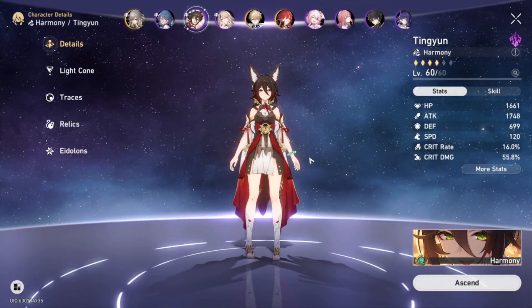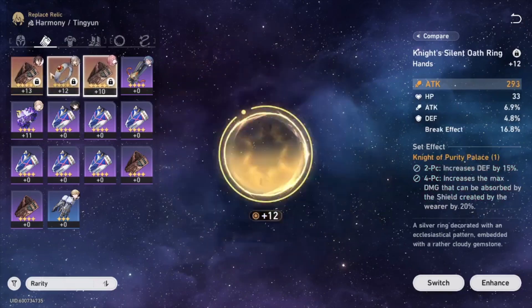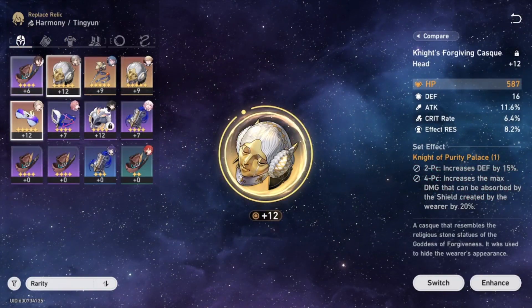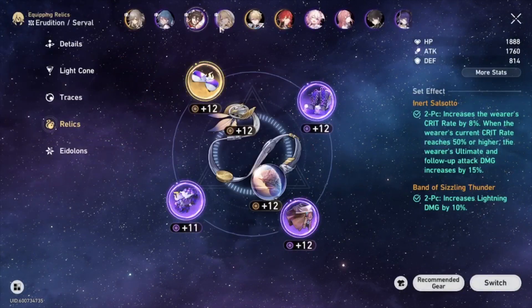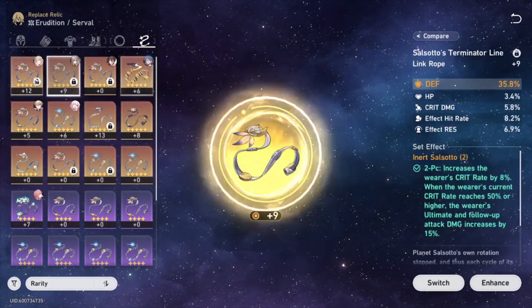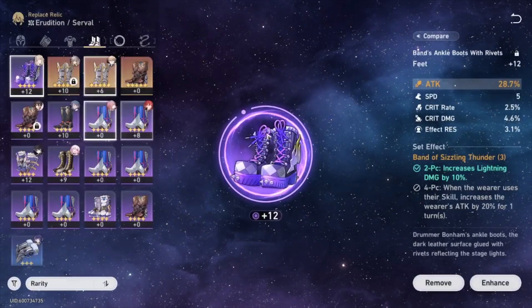The first thing that you shouldn't do is level your 5-star artifacts to level 15. The reason is that the amount of XP it takes is not worth the investment. It takes the same amount of XP to go from level 12 to 15 as it does to go from 1 to 12, meaning you are going to hit a point of diminishing returns leveling up relics very fast. I would advise keeping your relics at level 9 or even level 12. I would also recommend not farming for 5-star relics in the first place and instead mainly going for 4-stars.